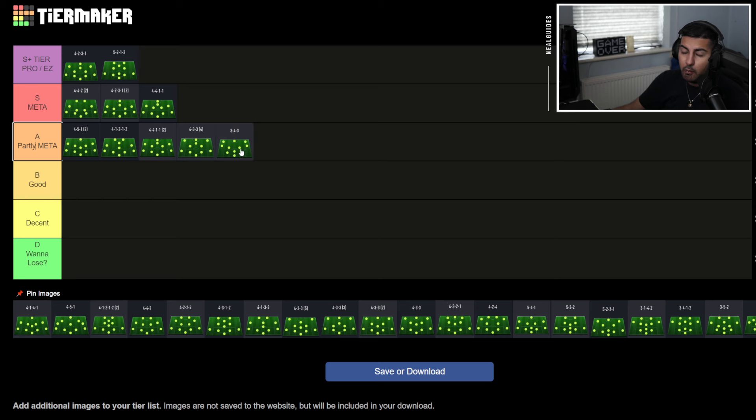The 3-4-3 — I wish they had the 3-4-3 diamond formation, but they do not. Why EA? It would be one of the best formations inside the game. They have it in pro clubs but not Ultimate Team. I think it goes into good. The problem is the midfield just feels too empty. Yes, you could bring a centre-mid forward, but then you've got a 3-5-2 shape. Out of all the three-back formations, this is probably the worst because the left and right mid positioning isn't ideal.